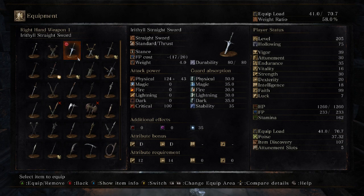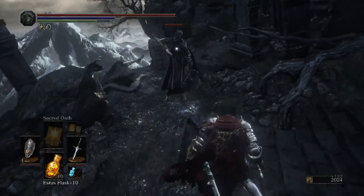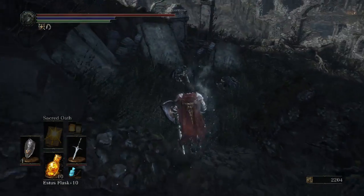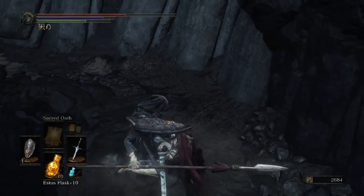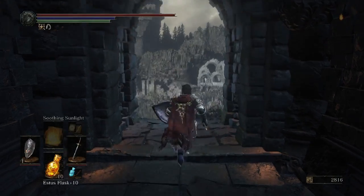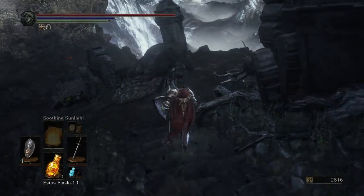Straight swords are probably the most popular weapon type because they're so versatile and easy to use. They don't have any special traits, but that's exactly what makes them good. They generally have low stat requirements, so if you're looking for a weapon to supplement a caster build, straight swords are the best bet. They also commonly come with the stance weapon art, which gives a pretty easy way to break an enemy's guard. Curved swords behave similarly to straight swords but typically have a higher Dexterity requirement and also scale more with Dexterity. However, this means they have lower base damage, making them only useful if you have enough Dexterity.